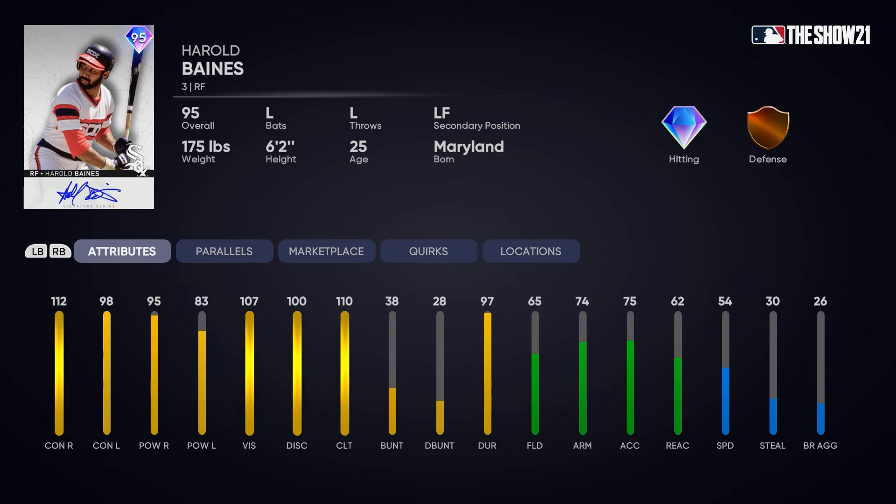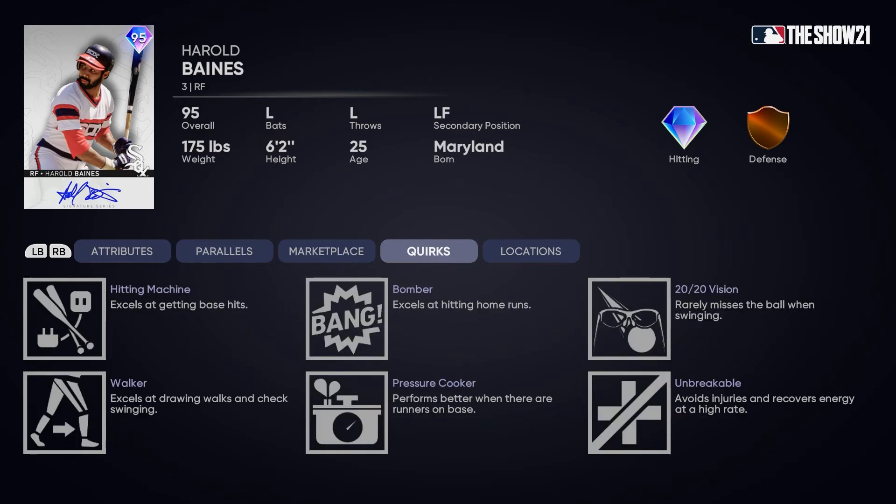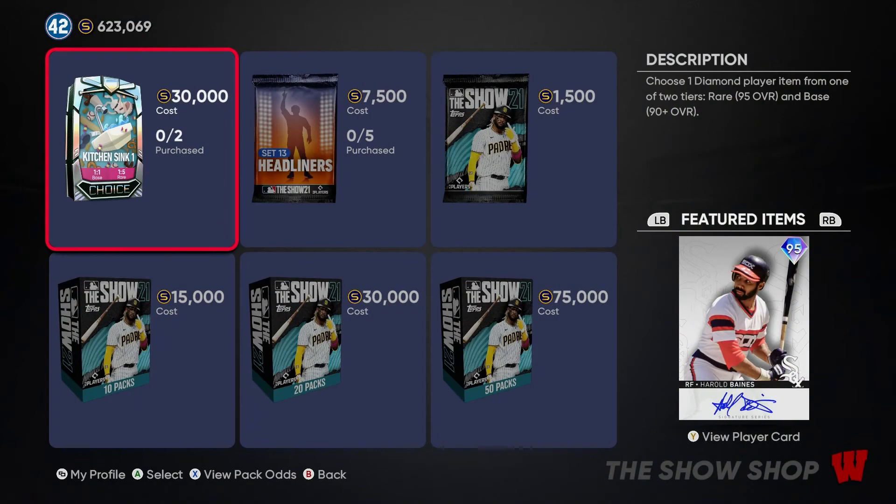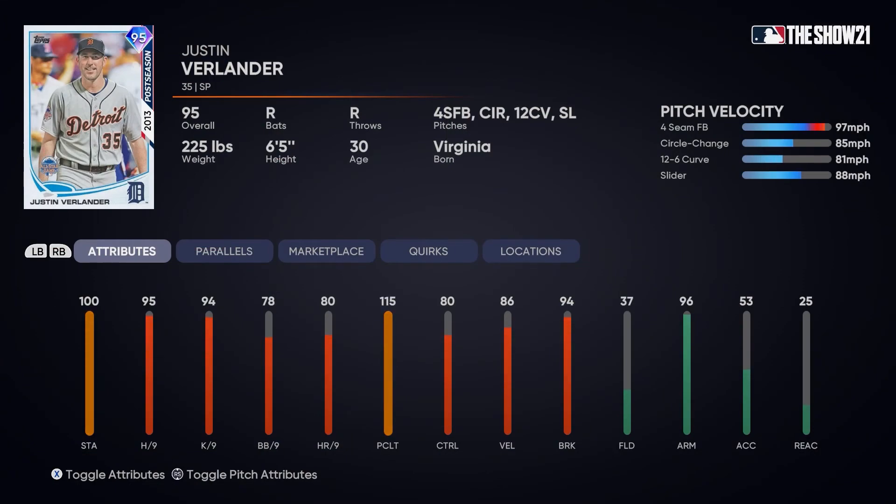Next is Harold Baines, 95 overall right fielder for the Chicago White Sox, signature series card. He has 112/98 contact, 95/83 power, 107 vision, 100 discipline, 110 clutch — an amazing hitter with diamond hitting. However, bronze defense really sets him back: 65 fielding, 62 reactions, and 54 speed. He's best used as a pinch hitter only.